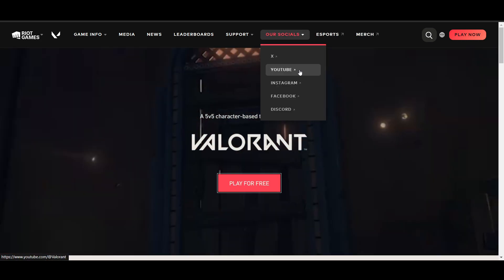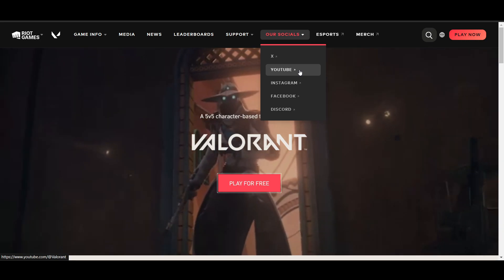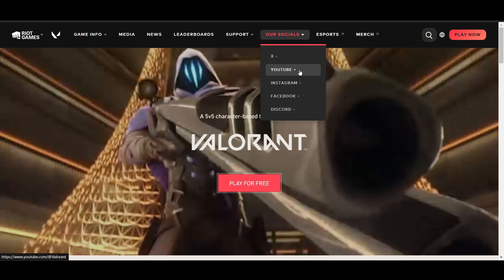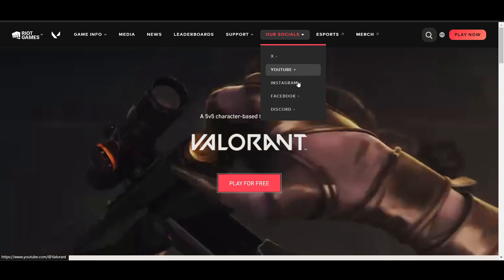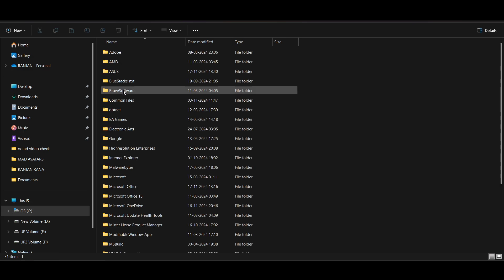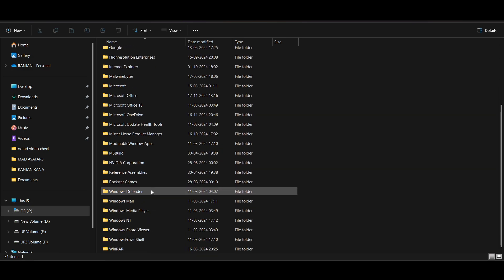In most cases, if the Command Prompt method isn't working properly, follow the third step: remove Riot Vanguard files. Open File Explorer, go to the OS drive, and in Program Files find the folder called 'Riot Vanguard' and delete it. Make sure your PC is restarted before attempting to delete.